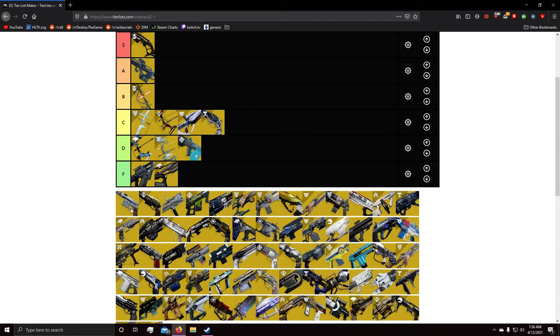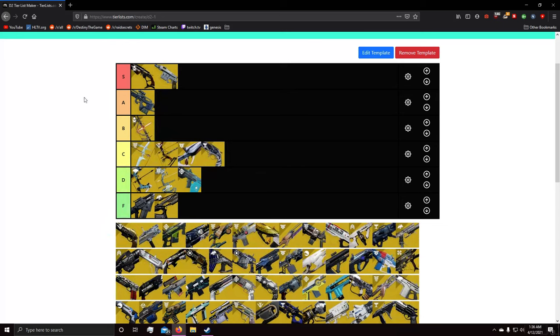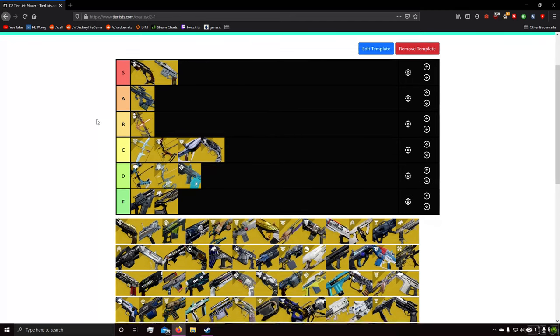Next up is Sturm, and I'm definitely giving it S tier, especially if you have the catalyst. The catalyst buffs its range to around 90-92 and handling up to 60-70. It just makes Sturm an extremely reliable 120 — even though there's no Rampage so you can't two-tap, it's an extremely reliable three-tap 120 exotic hand cannon. S tier.